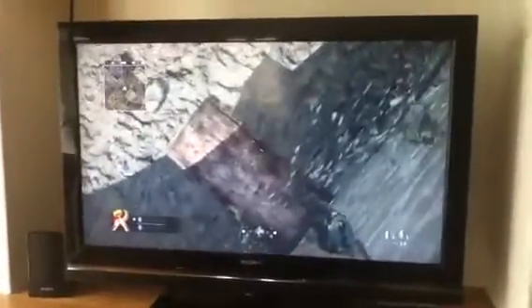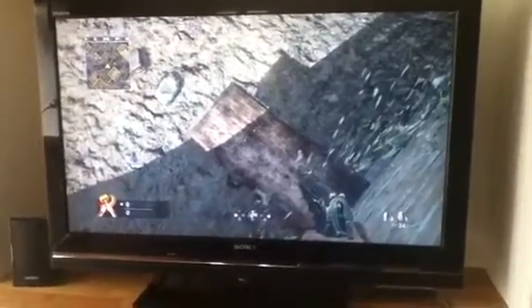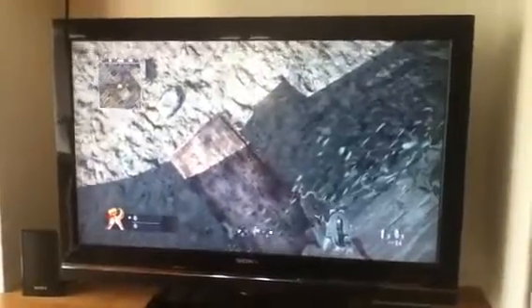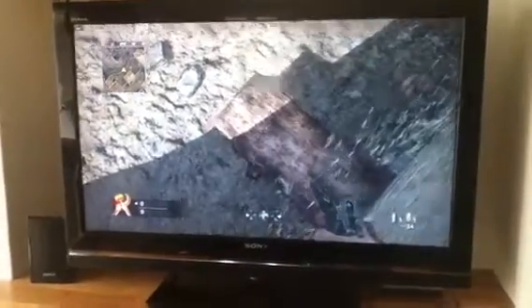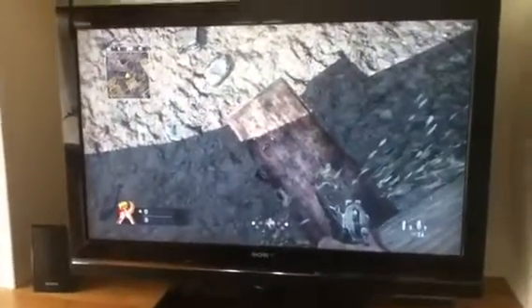What you do is you come along here and you see this cabin in here. What you do is you just jump on top of it and then you put your aim there and you move back like that. And you move back and then you should see an X sign so you can go up onto the wall.